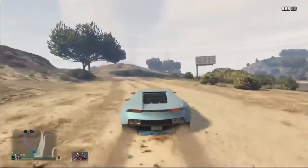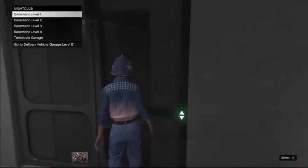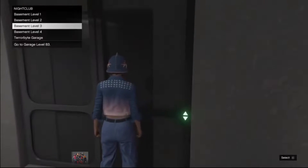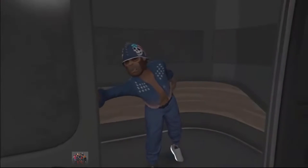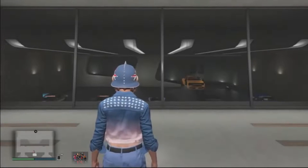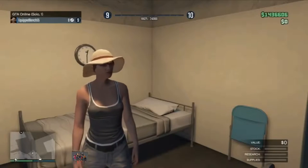For the first step, you need to go to your nightclub, go to your elevator, and select basement level 3. Then you want your friend to start a solo session — not an invite-only session, not a crew session — a solo session. This is the last option you have when you want to launch an online session.